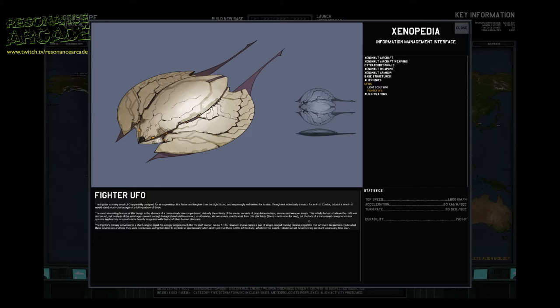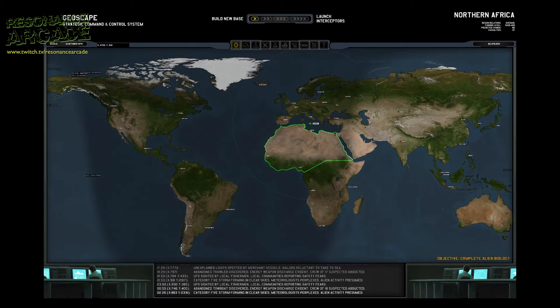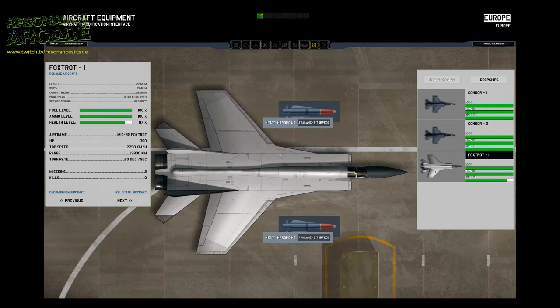Some of the key differences include the setting. Xenonauts is set in 1979 in an alternative history around the Cold War era, whereas XCOM Enemy Unknown is set in the present day. On top of that, in Xenonauts you can have multiple bases if you choose to, whereas in XCOM Enemy Unknown you only have the one base, and you can choose exactly where to put it in the world in Xenonauts.